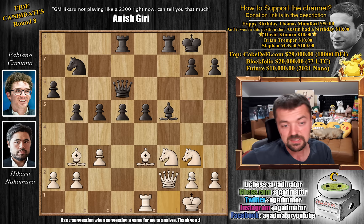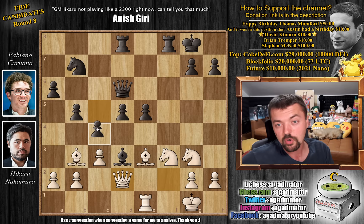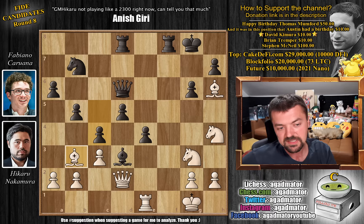This is the first moment where Fabi paused and started thinking. He has to decide what to do with the bishop, and he plays bishop to d3 — it makes sense, you want to play e4, keep the bishop on d3. Now you're threatening to win a piece: if e4 comes, the knight won't be able to move. So Hikaru immediately plays queen to d2. Now Fabi plays pawn to c4, and this is already a second interesting decision, as e4 is very, very potent.